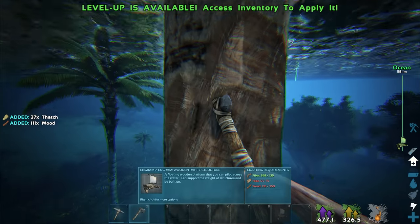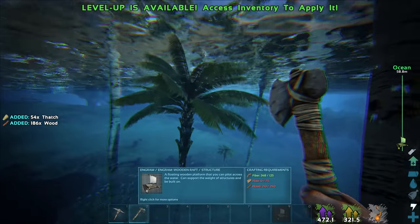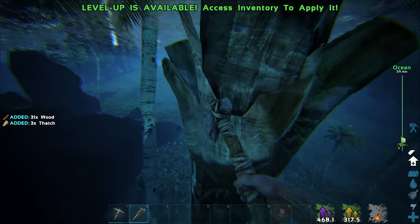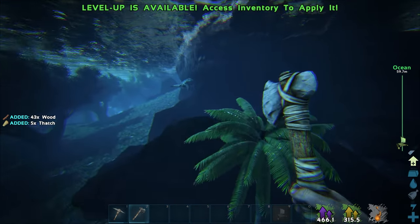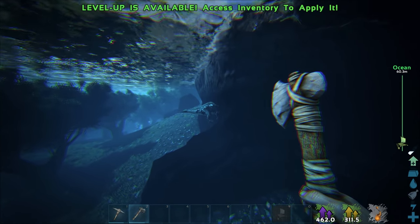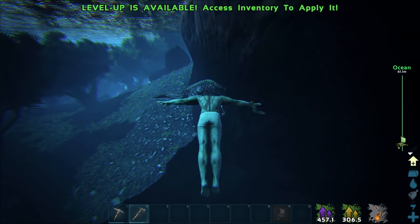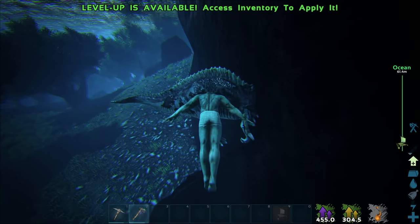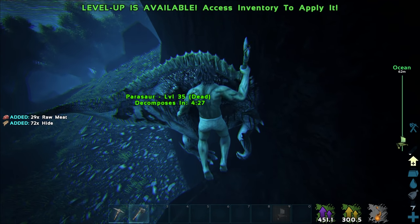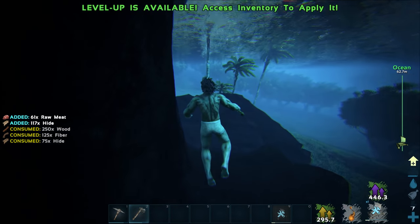We need 250 wood and then we also need the hide as well. I also need a piece of land to stand on to actually place the raft. There's a bunch of raptors down there — sea raptors, look at them! Let me hop over here and grab this parasaur — he's already drowned. This is so ridiculous. Like, the whole map is just gonna flood and fill with water pretty soon.